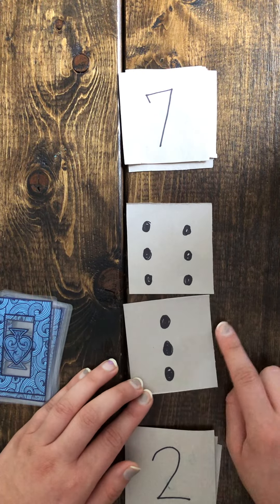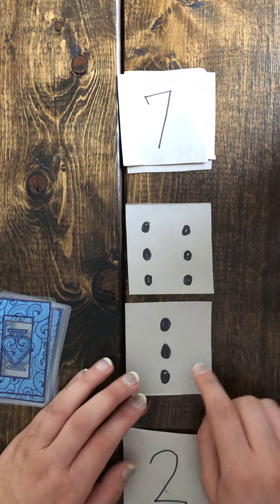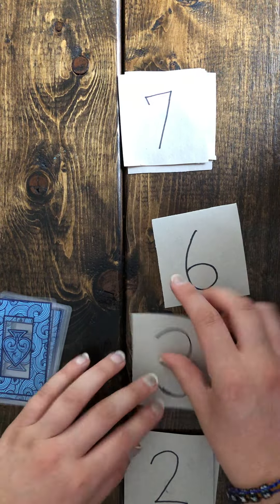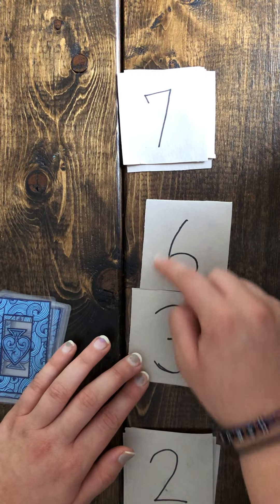You can determine how many more six is than three, or how many less three is than six — things like that. Once you determine who has the highest card, they receive both cards in the middle.